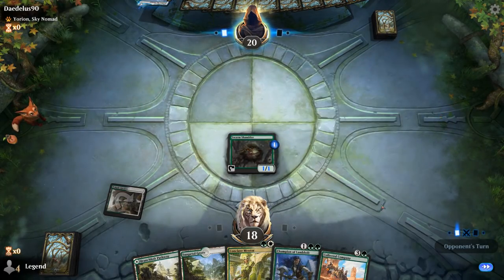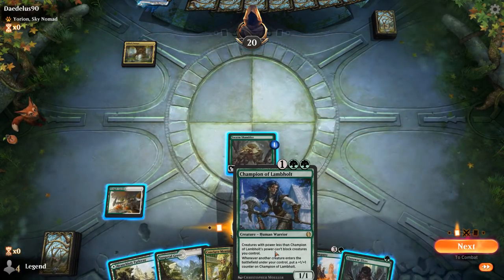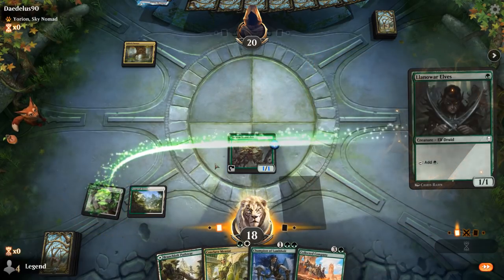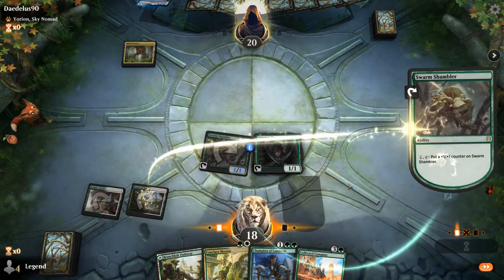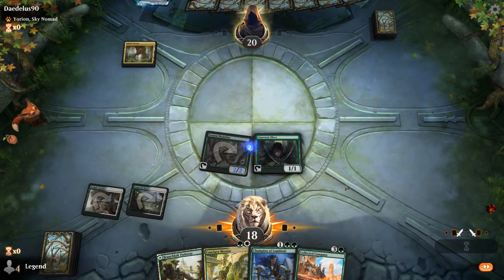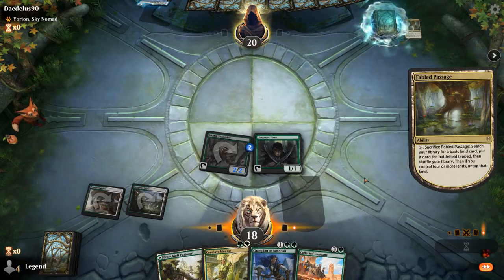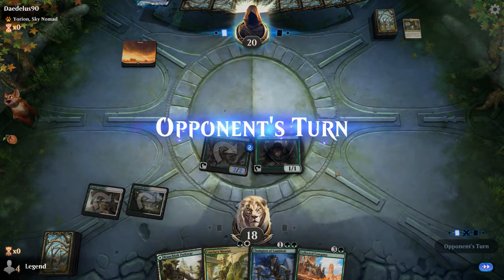I guess playing the Elves might be better than Mentor since then we can Company next turn, and then I'll just level up my Shambler. Hopefully Company delivers. Could also make the argument we should play Champion of Lambhold first and then Company to hit more creatures afterwards. But we also want to be mana efficient, so I can maybe play Company on four mana and then Mentor and Champion on five mana.